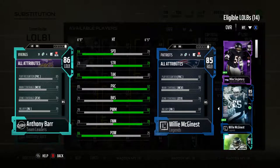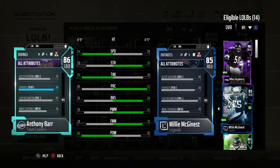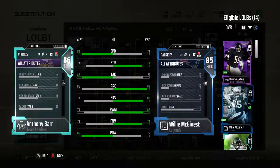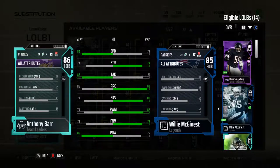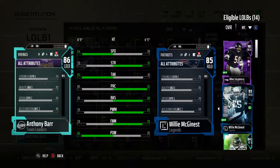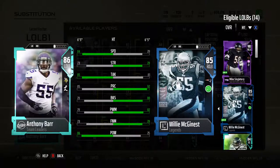Leaving him by himself isn't too good of an idea this year — he's at 74 zone coverage and 70 man coverage, which isn't great. Only 79 block shed as well, and his catching comes in at 73. This is a card you want to use yourself; leaving him alone without user control, I wouldn't really recommend.